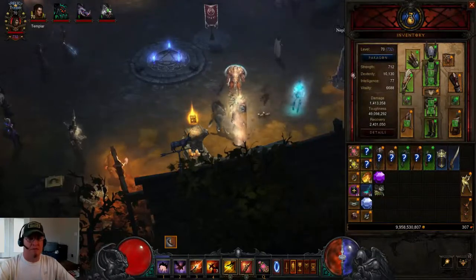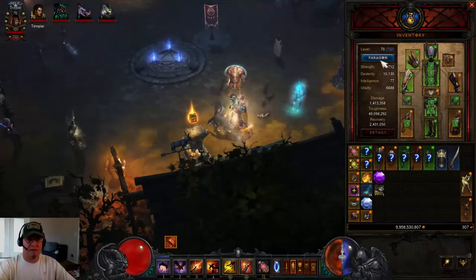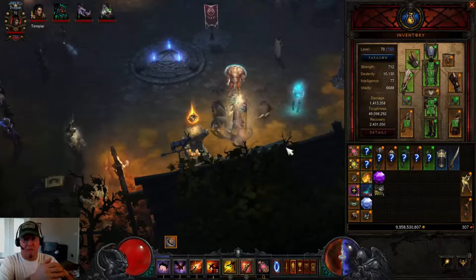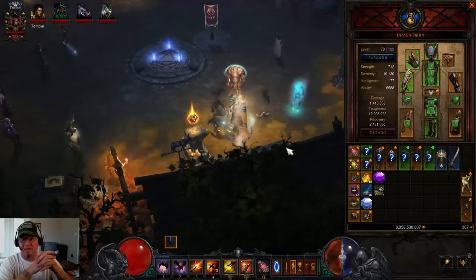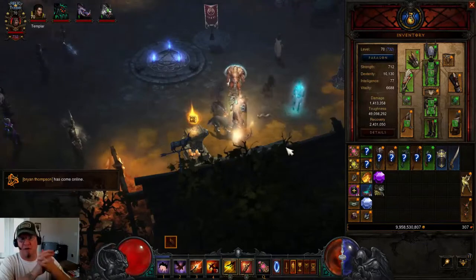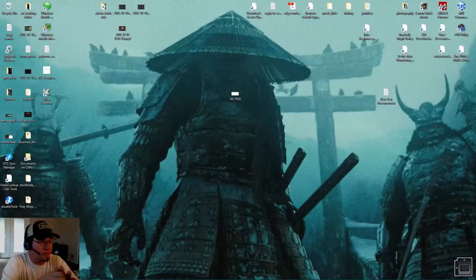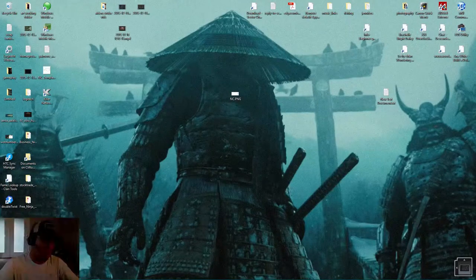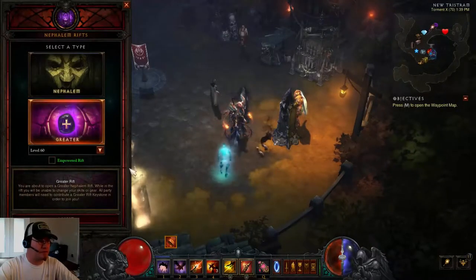I'm at Paragon 732 so all stats are maxed, but that's mostly moot for demonstrating the build. Anyway, you guys have to try out the Maelstrom build — I've got a screenshot of the level 60 Greater Rift I just ran, finished in under eight minutes. Definitely try this build out, it's worth it. Now here's an actual run of Greater Rift 60 with this Demon Hunter — done in about six and a half minutes total. When you're done watching, please like and subscribe.